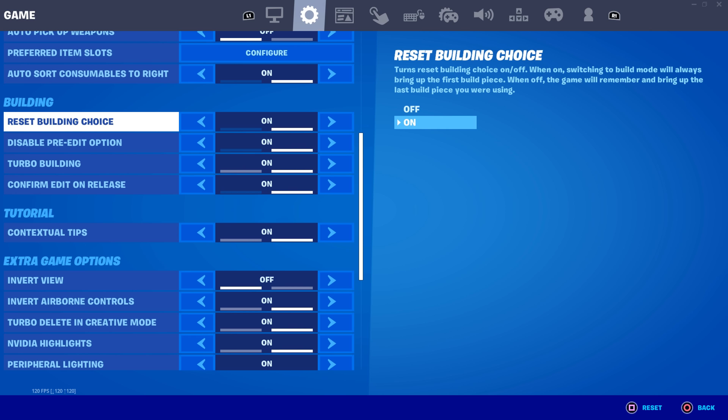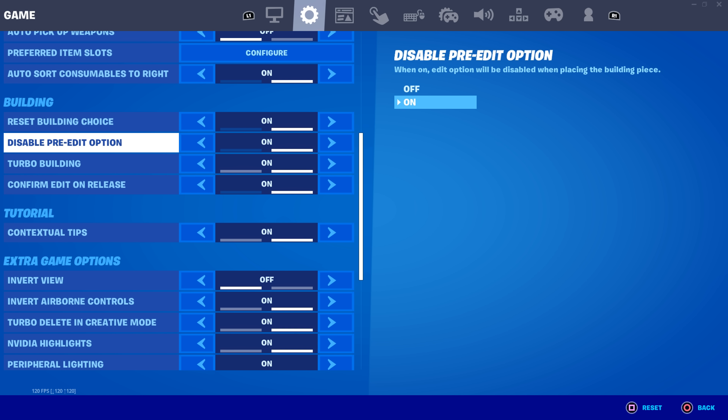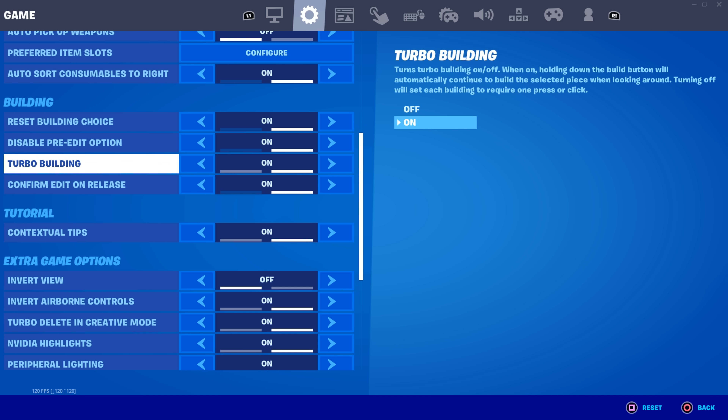Reset building choice is really important — it decides what you build when you reset, otherwise it's tough and you might build things you don't want. For example if I'm building a ramp it resets back to a ramp rather than switching to a wall, which is really good. Disable pre-edit option is something everyone asks about — basically it prevents the game from editing the wrong piece during triple edits, so having this on will disable that and you'll edit completely normally even with input delay or high ping. Turbo building — of course turn this on, otherwise you're stuck in Chapter 1.